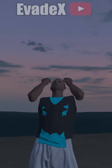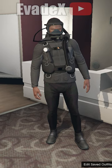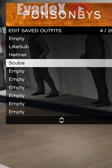I'm going to show you how you can get invisible arms in GTA. First of all, head over to any clothing store and purchase any scuba outfit. Then just save this outfit in any slot.